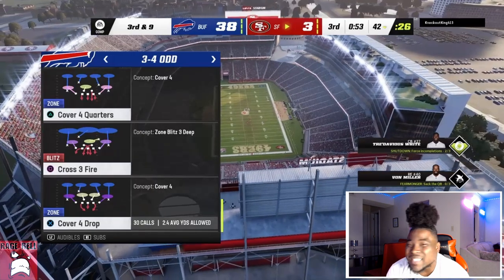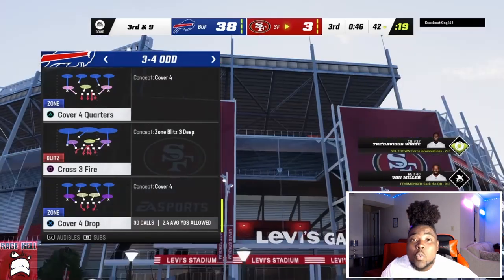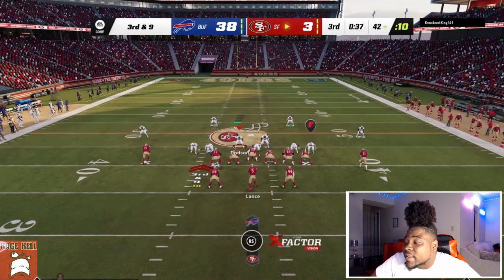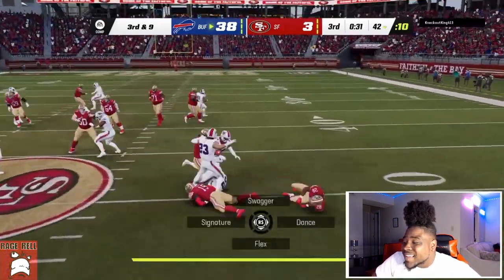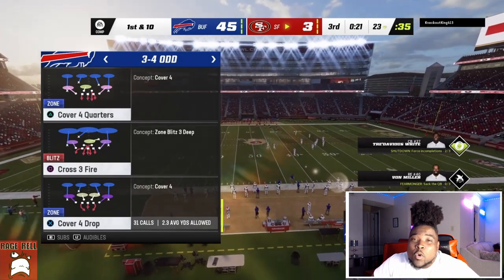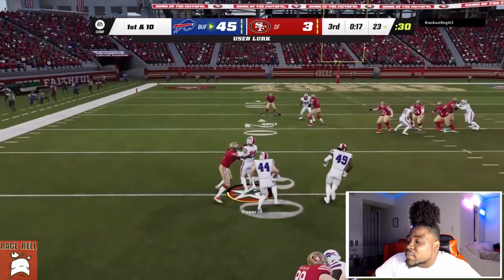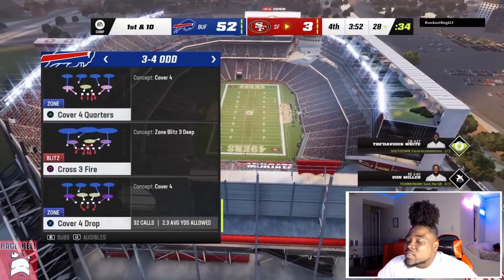I gotta give the head nod to 3-4 I, because what other defense can stop both under center and shotgun? I wouldn't run this versus shotgun personally unless it's a heavy shotgun formation like Split Close or Wing Tight. With 3-3-5 Normal you have to set it up perfectly to stop under center runs, but if you audible to Wide you definitely can. Right there Poyer just goes crazy — we get the nice lurk and of course turn that into points.